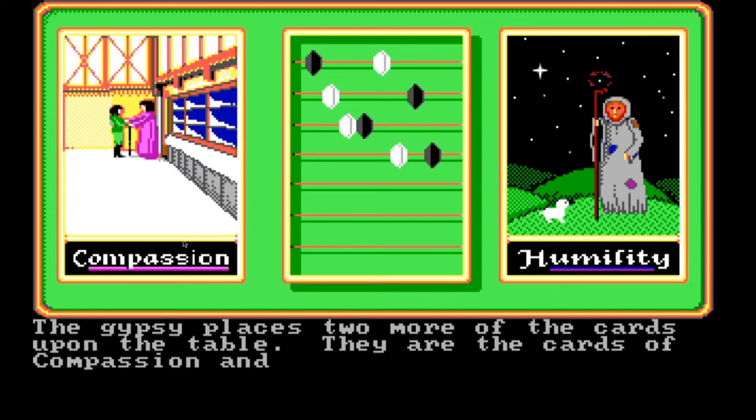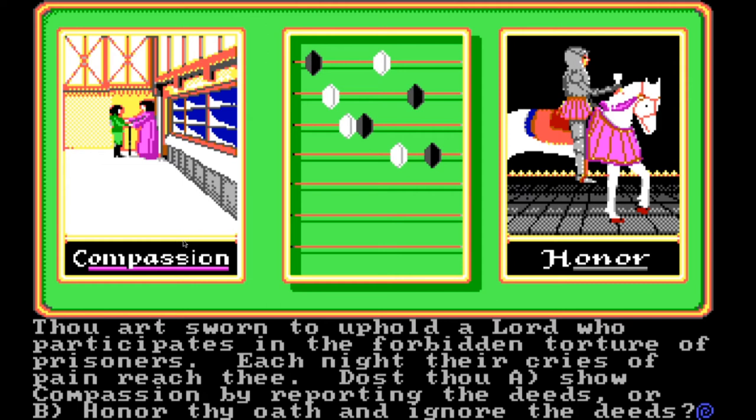The gypsy places two more cards on the table — the cards of compassion and honor. 'Consider this: thou art sworn to uphold a lord who participates in the forbidden torture of prisoners. Each night their cries of pain reach thee. Dost thou A, show compassion by reporting the deeds, or B, honor thy oath and ignore the deeds?' B feels like an 'I'm just following orders' kind of mindset and I don't like that. Maybe I'm sworn to Saruman and then he starts working with orcs — I don't really want to do evil just to keep my oath together. So I think I'm going to go with A.